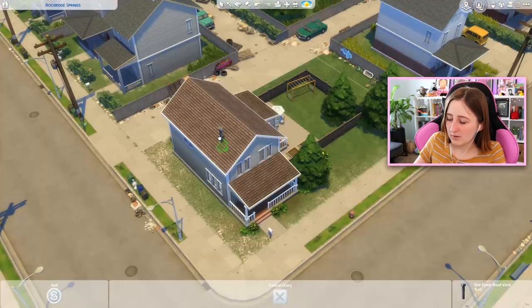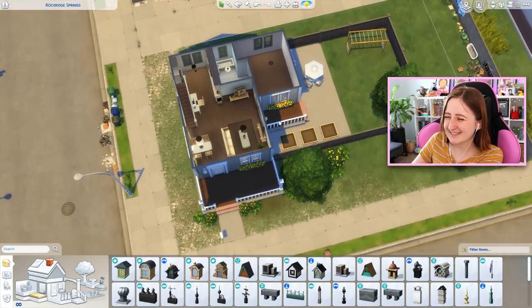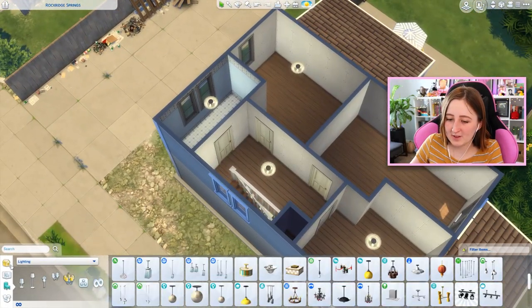Some of them have like little chimneys though. We don't even have a fireplace — doesn't mean we don't need one of these though. That's not that bad looking. It is that bad looking. I hate it so much. Let's do the kids' bedrooms because they'll be easiest, I think.